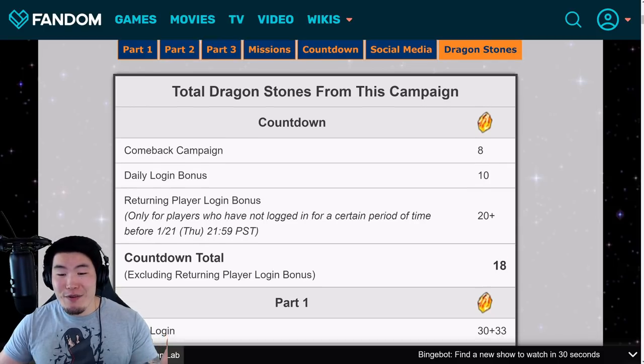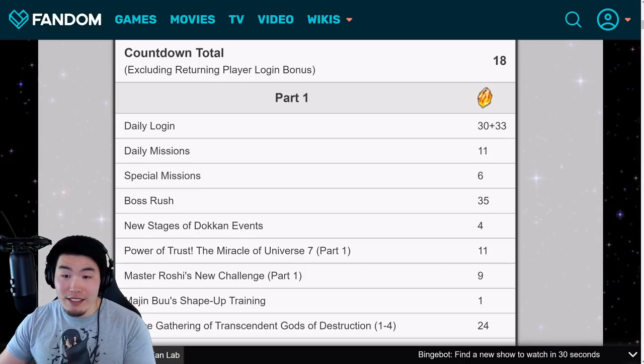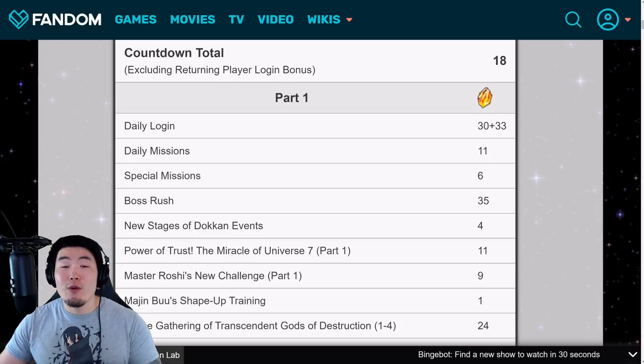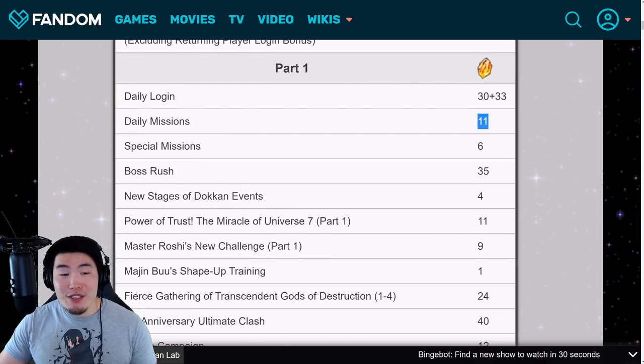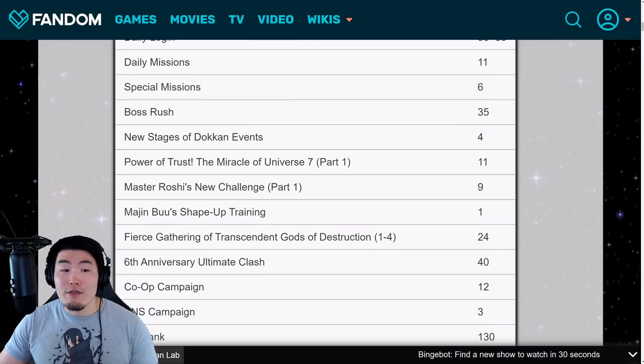Moving on to Part 1: for the first login when the anniversary starts, they gave out 30 stones for day one, and then for the rest of the days of Part 1 there were 33 more stones available for logins — a total of 63 stones just for logging in every single day. Then there were 11 stones from daily missions, one stone per day for 11 days. There were also special missions which gave out 6 stones, and a new boss rush stage which gave out the standard 35 stones.